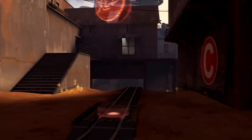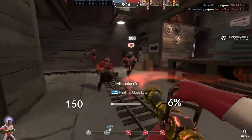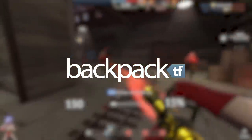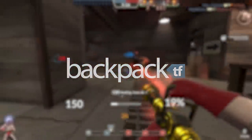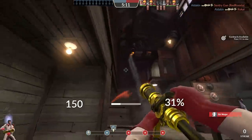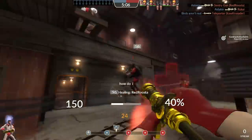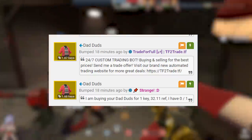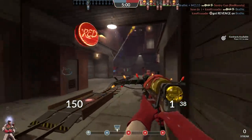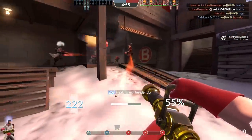The second reason people care about spells has to do with trading. Because spells are both rare and add-ons to other items, you can't actually find prices for spelled items on Backpack.tf, the popular community pricing website, because the website doesn't support pricing them. This means that traders have a much greater ability to set their own prices and ultimately make higher profit margins selling spells than items with prices on Backpack.tf. It also means that trade bots have a much harder time buying and selling spells, allowing spell traders a glimpse of the good old days before the proliferation of trade bots fundamentally changed TF2 trading.